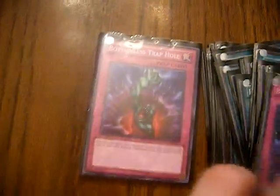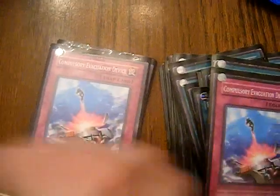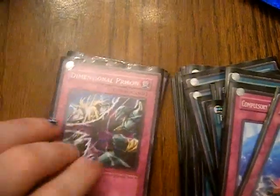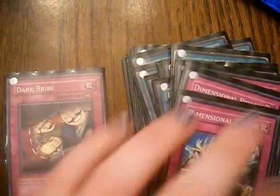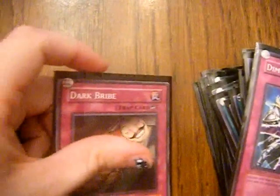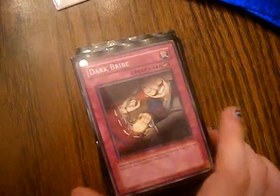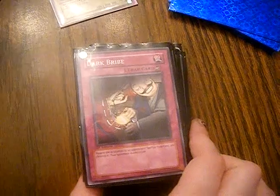One Mirror Force, two Bottomless Trap Hole, three Compulsory Evacuation Device — that's my new card. I run three and I can finally afford it; I found a vendor who had it. And one Dark Bribe — I originally ran three but it became way too cluttered, so I took it back down to one. That may change later. If you have any suggestions, let me know, though I'm on a budget — about $20 a week from my parents since I can't afford a job right now due to my dad's health.